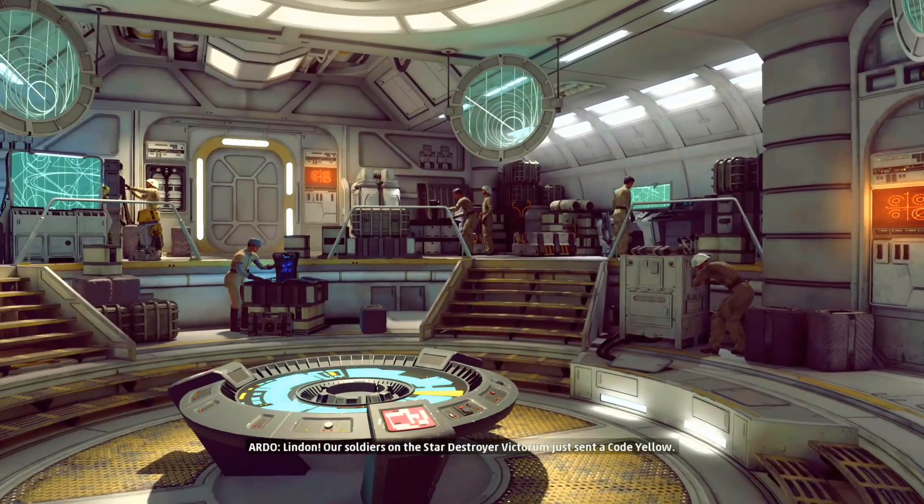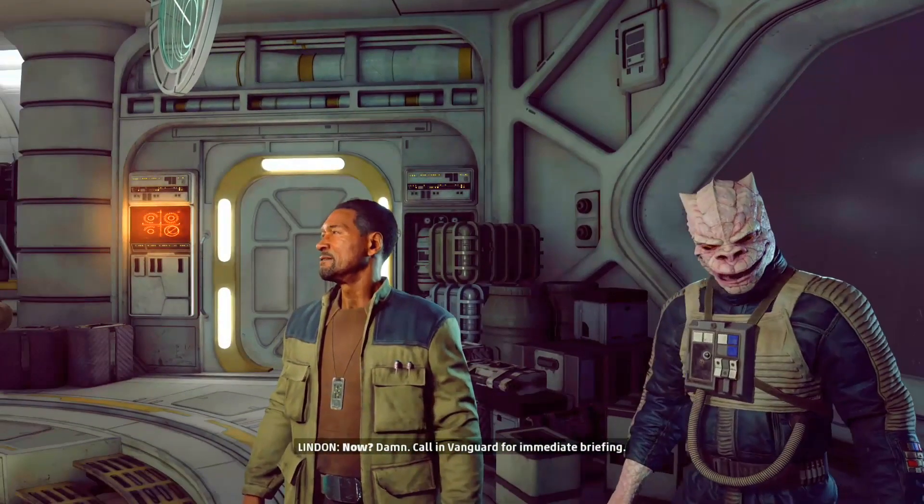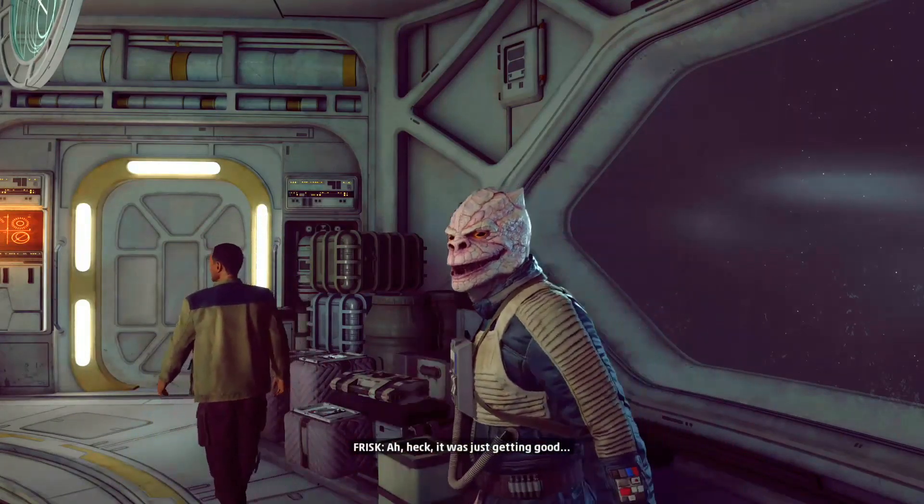Our soldiers on the Star Destroyer Victorium just sent a code yellow. Damn. Call in Vanguard for immediate response. Yeah, it was just getting good.